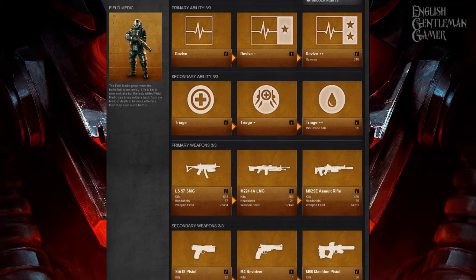I've got 310 revives. Triage normal means you emit an aura of health from the medic, so standing near one recharges your health. Triage plus deploys a medidroid — they're quite useful. They don't get many kills, but what they do that other things don't is act like a dog: they can sense people you can't see and start shooting at things like snipers. They do give away your position as soon as they start firing though.